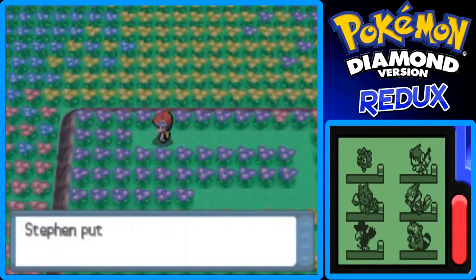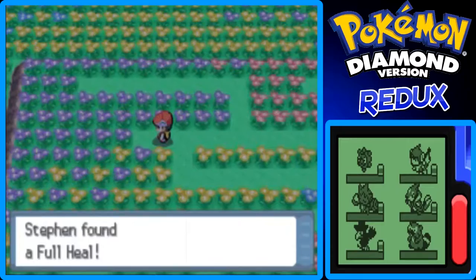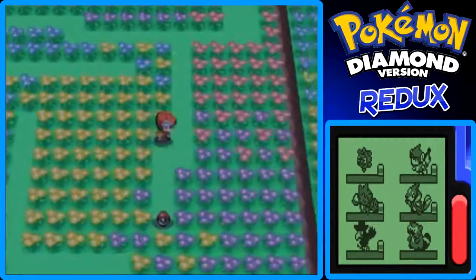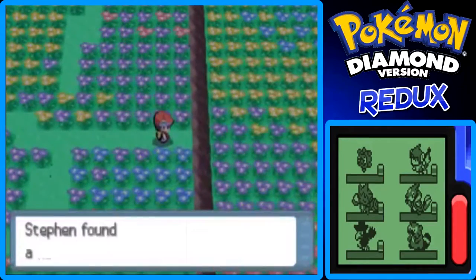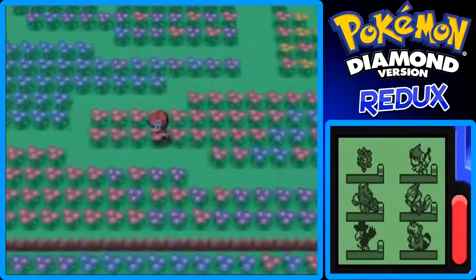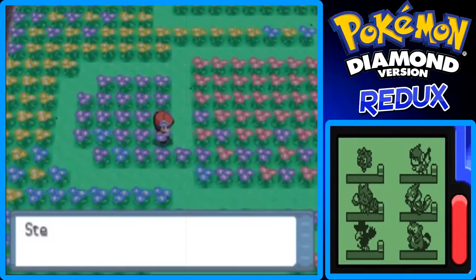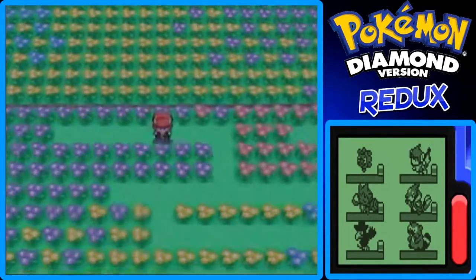Here's a Miracle Seed, which raises the power of Grass-type moves — but I already have the Rose Incense, so it's okay. Here's a Full Heal. Here's a Max Potion — very worth picking up. There's a visible item: it's a Leaf Stone, pretty cool! And here's a Honey. And here's another item — a Hyper Potion. Another Honey over there too.